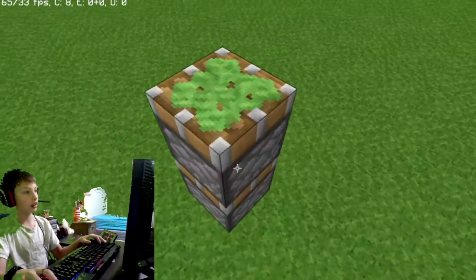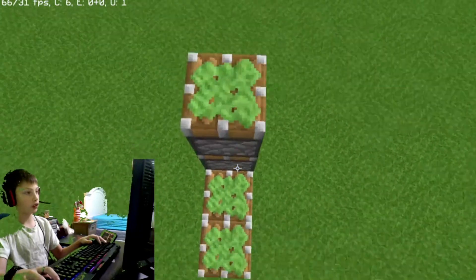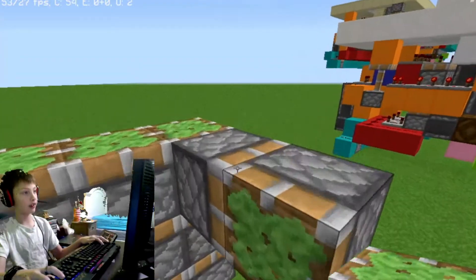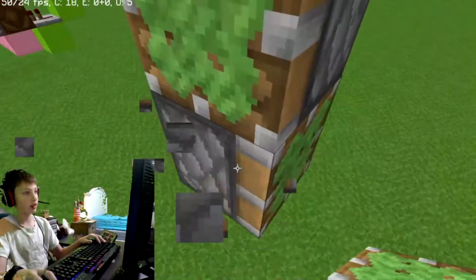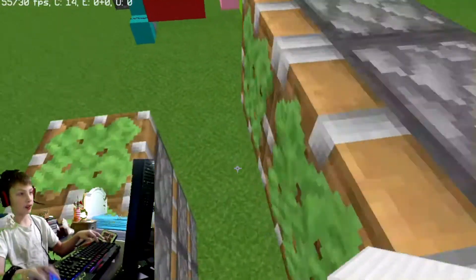How you build this thing is go up from that and then go 3 out and then go 2 up on those sticky pistons. Go 2 out with sticky pistons and then go 2 sticky pistons just like that. And then that is your pistons.